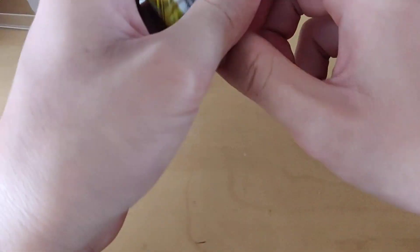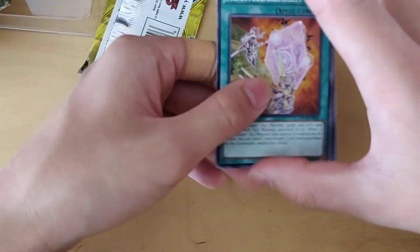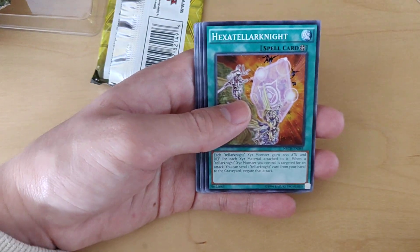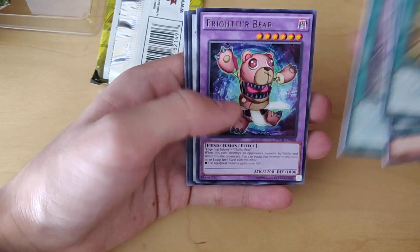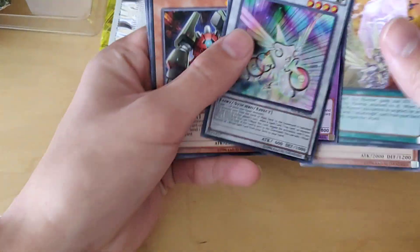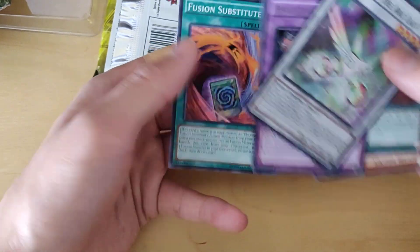I think the best Super Edition I opened so far had one Secret, one Ultra, and one Super, so that was pretty good. Let's hope for an Ulti and a Ghost in the same Super Edition — no, that's not happening. But X-Dollar Knight, Mimiclay, Elegy of the Melodist Diva, Oracle of the Herald, Fright for Bear, Herald of the Arclight as a super — it's good that we got a new one. Go-go-go-Gorum, Block Spider, and Fusion Substitute.